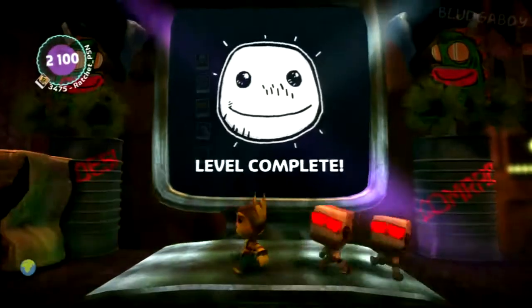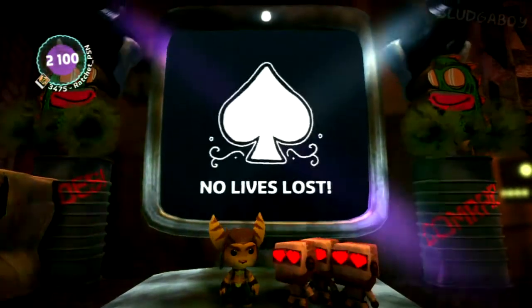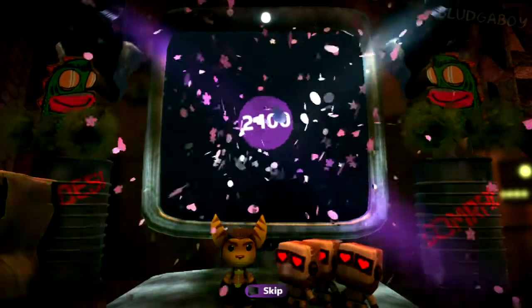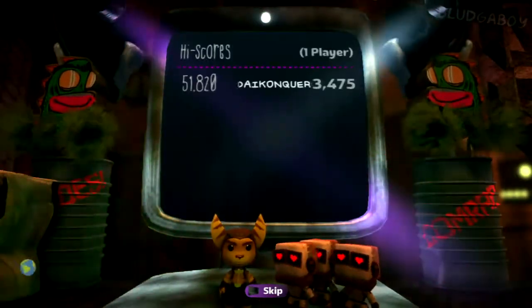Then just run on to the scoreboard. For acing this level, you will get the Disaster Strike Stinger and the Marine Vest. Thanks for watching and I'll catch you guys next time.